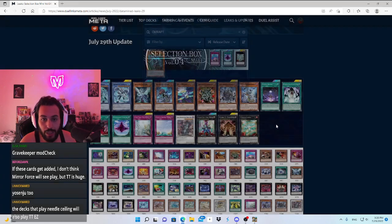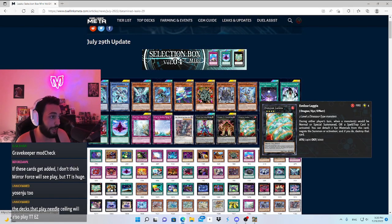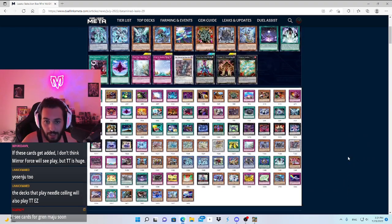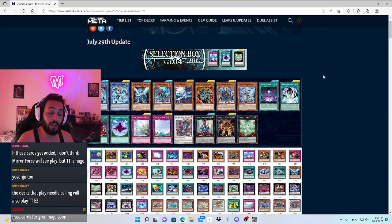Most of those cards are not available in Duel Links, so how are we going to summon Lagia? No idea. Maybe we'll see a Dino deck that tries to turbo out Lagia, but I don't think Lagia is going to be a consistent turn-one play. Maybe Rescue Rabbit summoning two normal Dino monsters could serve that purpose, but it won't be consistent either. In the future there's a big chance this card is going to be good. Anyway, that's it for the leaks — they're pretty nice and scary. Konami grabbing money as always with all these crazy cards in the selection box, so stay hyped and see you in the next video.